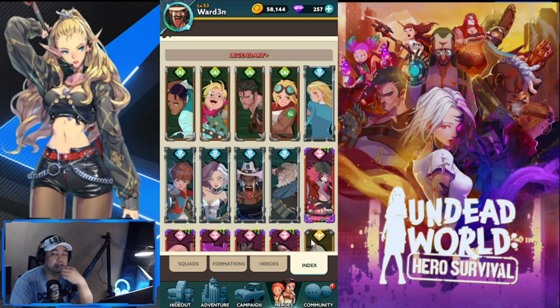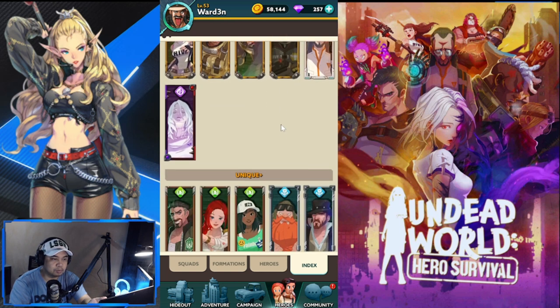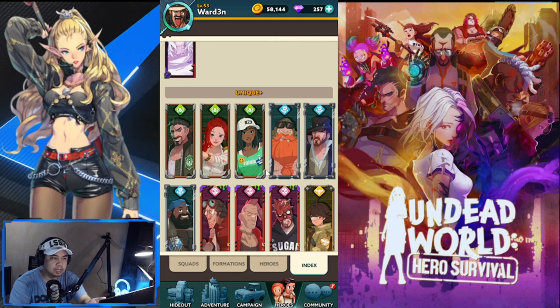Now for hero recommendations per faction. For Colligium, the top four in the index are solid. For the fifth slot, I'd suggest adding Mary to round out your top five for Skyscraper.